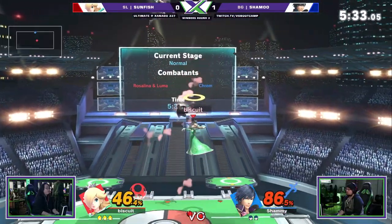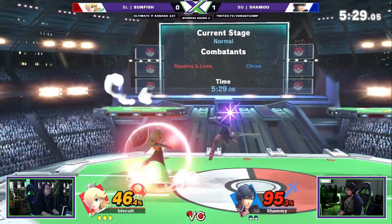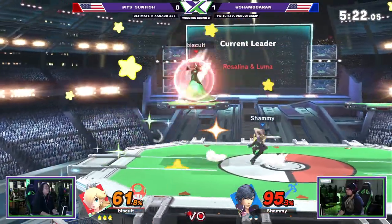Up tilt — there we go. And luckily for Rosalina, Luma comes back really fast in this game. I believe it's a little less than 12 seconds. I think it's even less than that. Really? Because it was 13 in Smash 4.